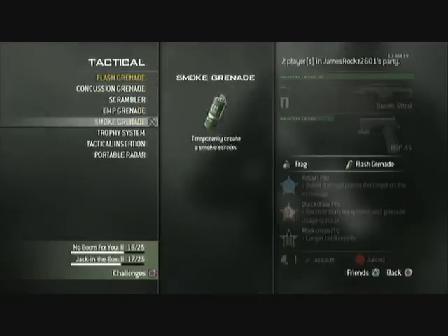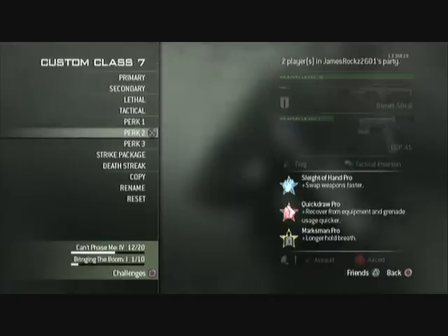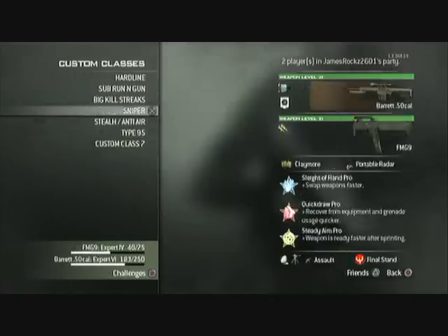Then add your attachments — I had a silencer, tactical insurgent for some reason. Select what flag you want, do your perks: Sleight of Hand, Quick Draw, Steady Aim or Maximum, whatever you want.